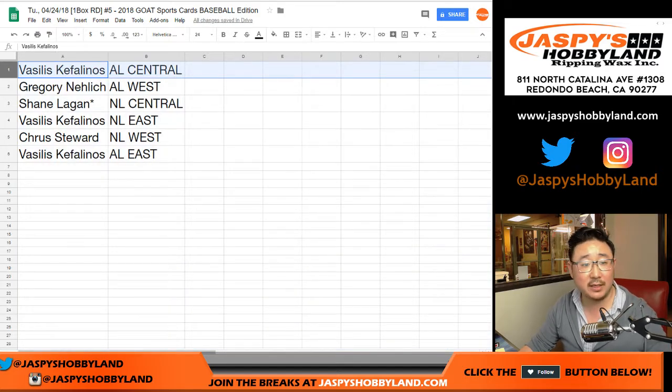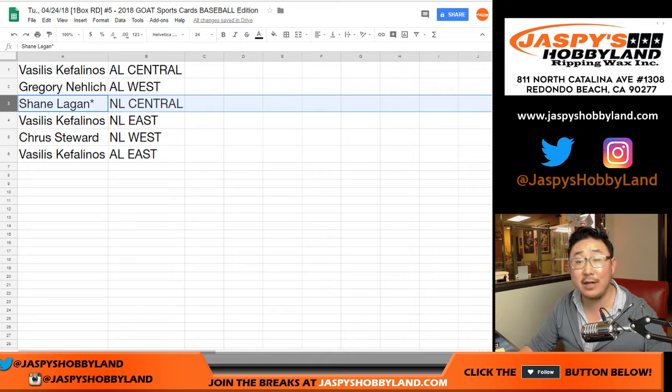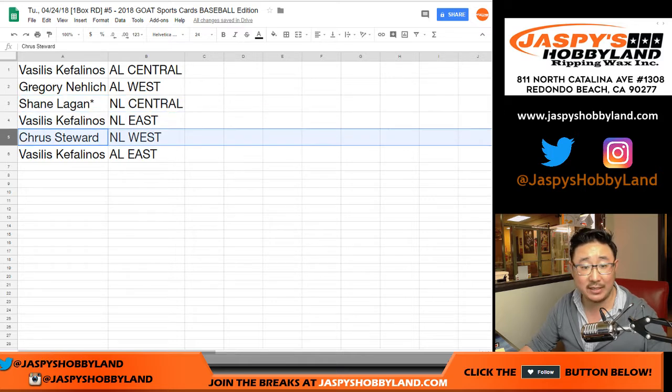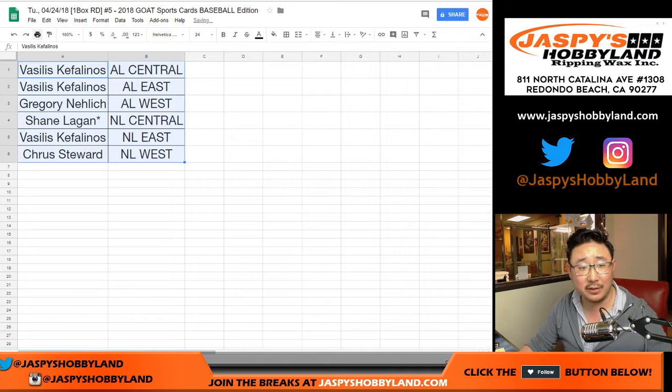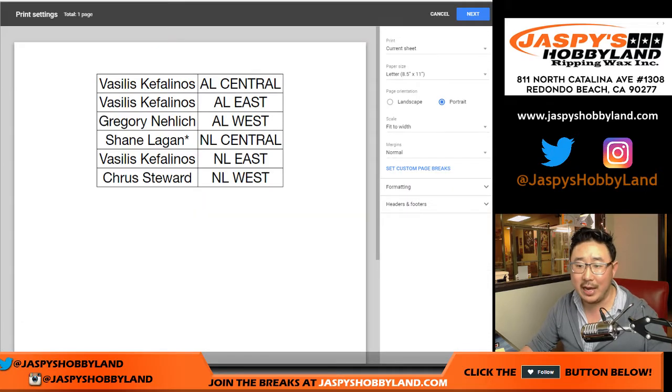AL Central: Vasilis. Greg gets AL West. Shane gets NL Central. Last spot Mojo, Vasilis gets NL East. Chris gets NL West. Vasilis gets AL East. I don't think there hasn't been a trade — not even a whisper of a trade offer. So we'll just go ahead and break.